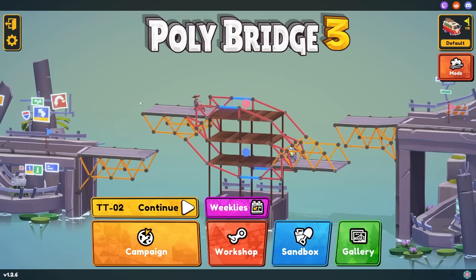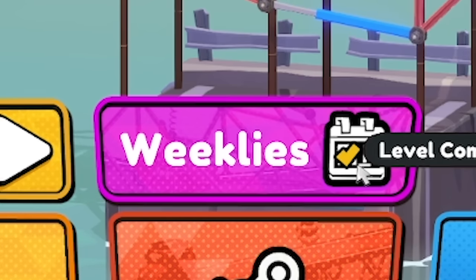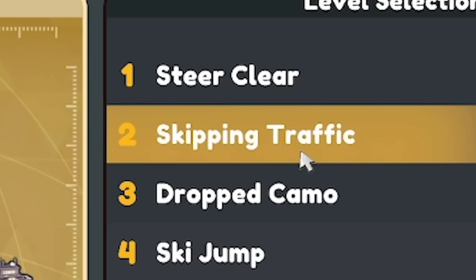Hello fellow engineers and welcome back to Polybridge 3. Look at me keeping up with the weeklies. We got a tick, which means we can continue with our campaign. Now we're taking on the Arctic Tundra at the moment. We're onto this level - skipping traffic.